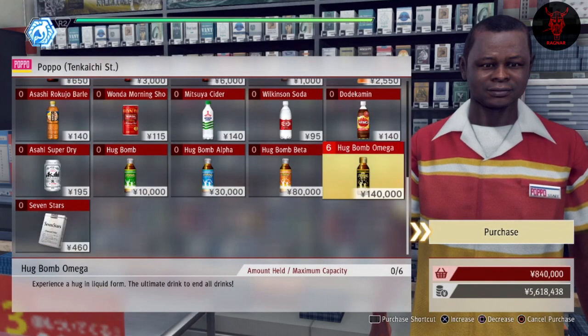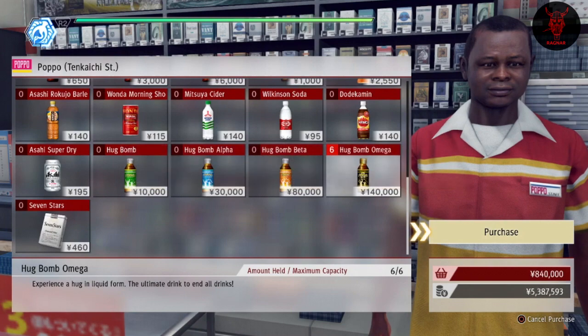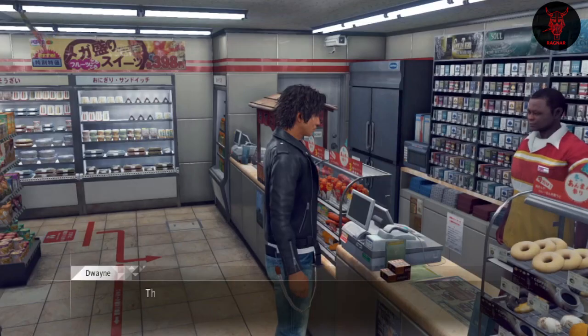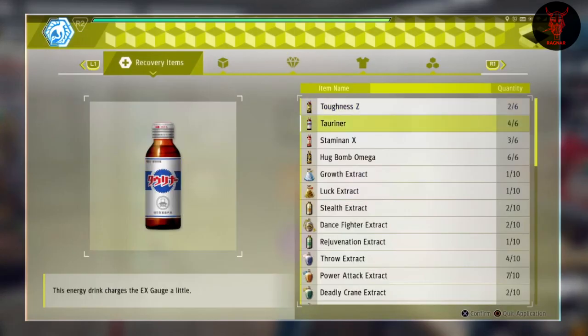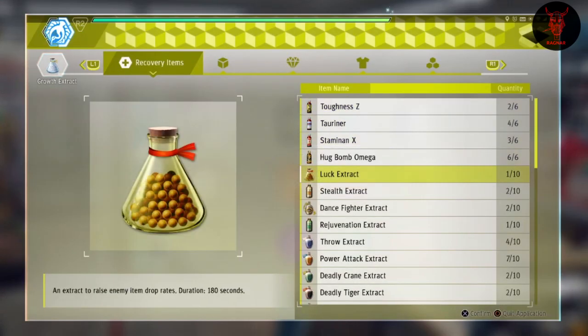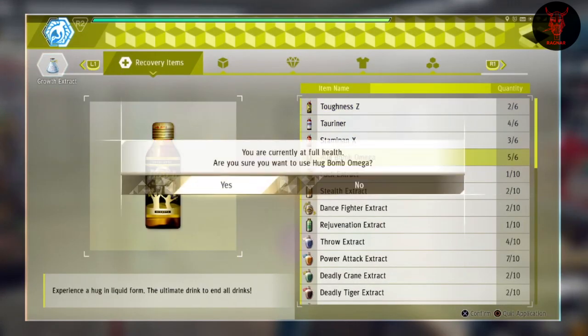To get the Hook Bomb Omega, you need to go into the Quick Starter apps and upgrade the Hook Bomb version as much as possible. Eventually you'll get the Hook Bomb Omega, and then you just keep doing that over and over again.